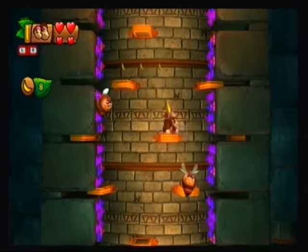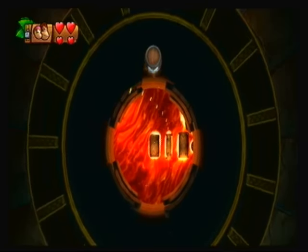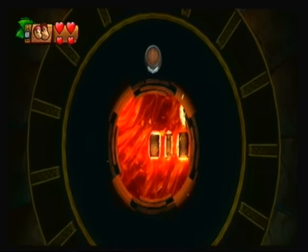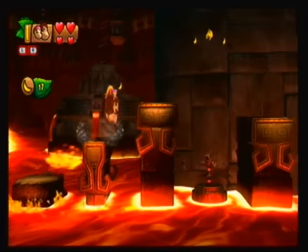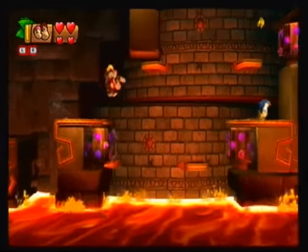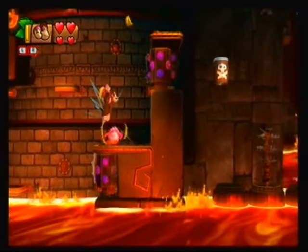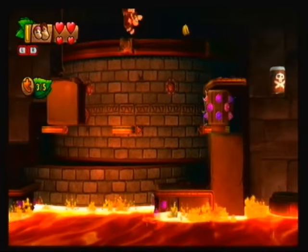So yeah, we're running into a couple new enemies here. Why here, I have no idea, but we are. Luckily, you don't have to get all these bananas for a puzzle piece because I botched that. Okay, these platforms sink, so be careful. Definitely a lot of bad stuff going on here. Also, the third puzzle piece is right over here.